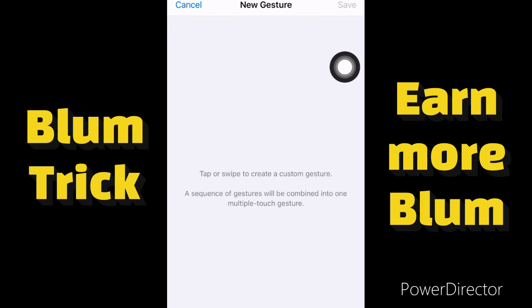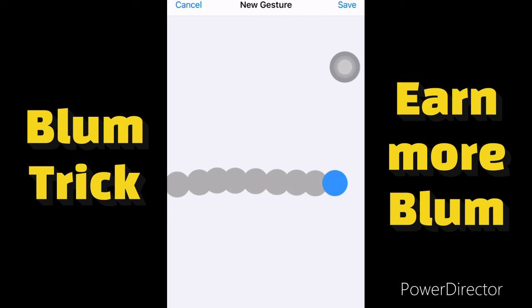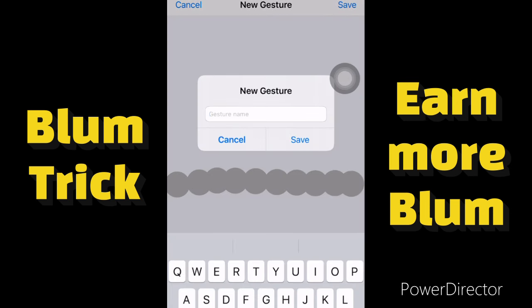It will take you to a new place. What you have to do is tap on the screen to draw a line — since the Bloom tokens will be falling, you draw a line to catch them all. You'll be tapping on the screen one by one to draw the line, not just drawing a line by swiping — tap and arrange them in line form.